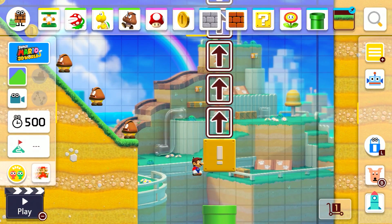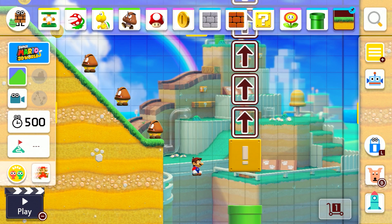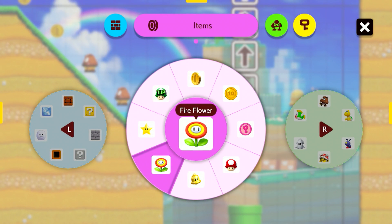Now it's time to add what the winner of our Twitter poll was. We had three options for poll one — I had the option of adding Boom Boom, clear pipe, or Bully. I did not expect clear pipe to win, but it did. So let's add some clear pipes.